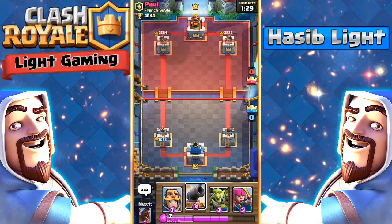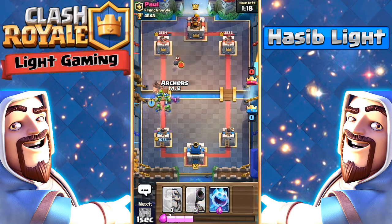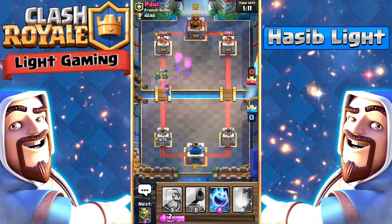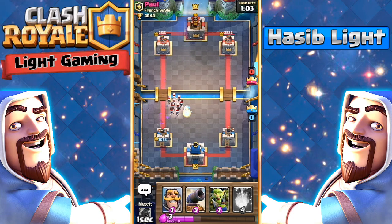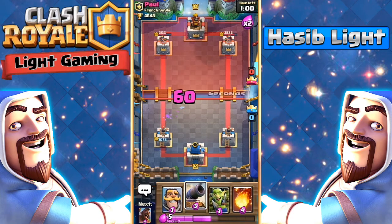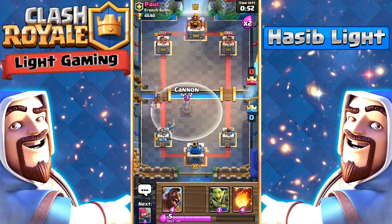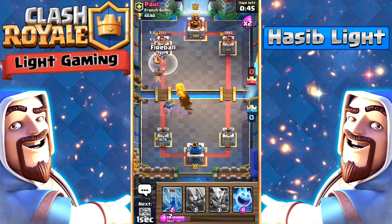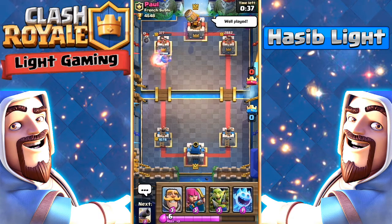What else can we do? He has the zapper. I'm going to use a goblin barrel — not ideal, but our archers will be getting good damage hopefully. I'll place my ice spirit here so those skeletons don't do damage. I'm going to use my cannon here so he can't do that push, then I'm going to pre-fireball here. We got it — that's a nice fireball value. I'm going to zap it here so our hog rider gets five shots.